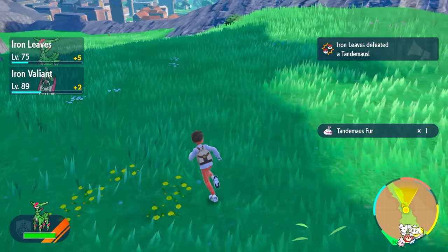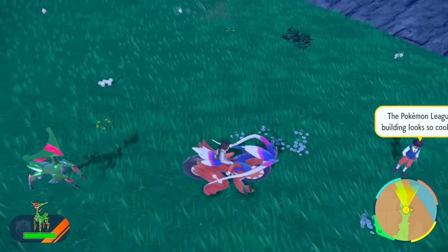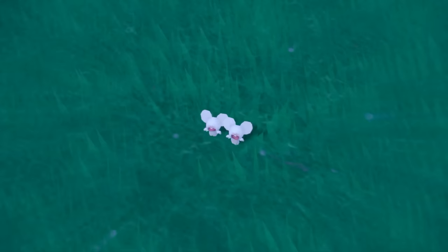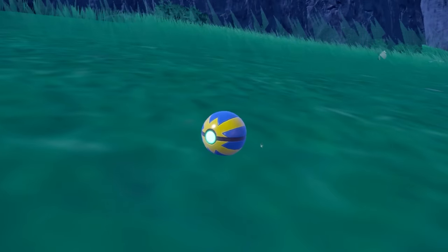So I began my hunt. For this hunt, we are going to be using Iron Leaves since it's really fast, and I just wanted to show off another new Paradox Pokémon. I kept auto-battling over and over again until my Iron Leaves didn't want to attack a Tandemaus — that's when I realized I finally got a Shiny. And this was pretty quick, so I caught my Tandemaus, but let me introduce you to the next problem.